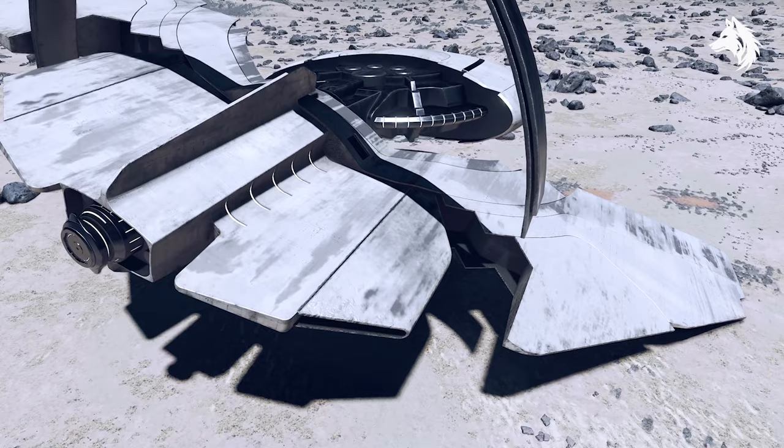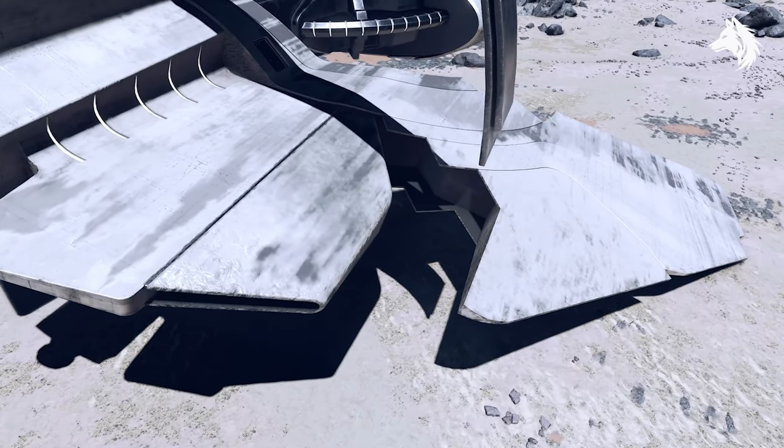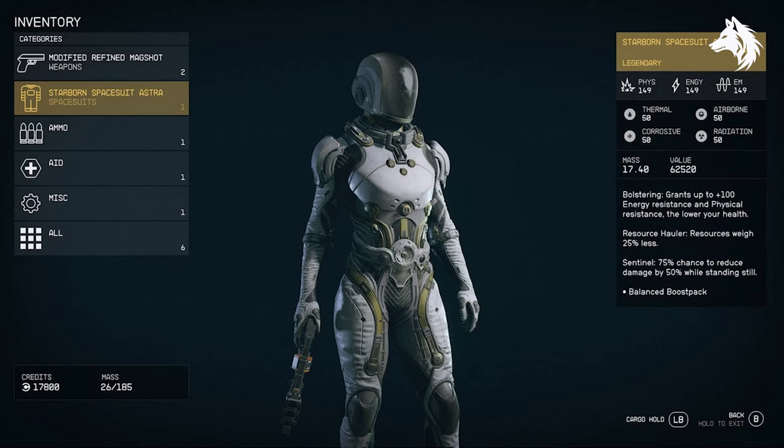The first armor is the Starborn Spacesuit Alpha. The stats will change with every armor to have improved damage resistance, and they'll also have different mods, but the mods are randomly allocated every time so you can reload saves to change them. Each armor also has a unique appearance, which is a nice touch.